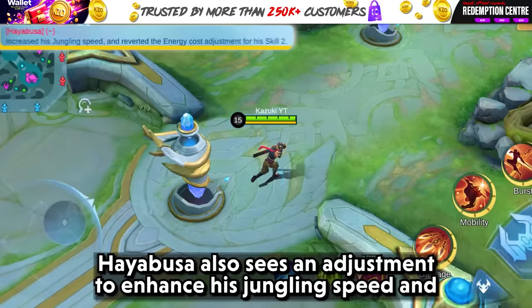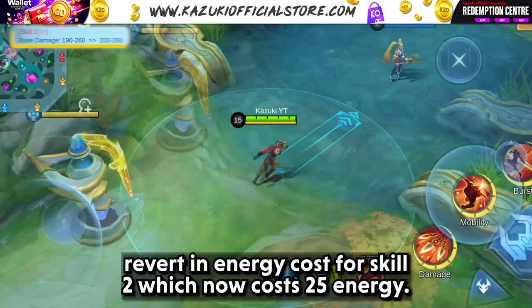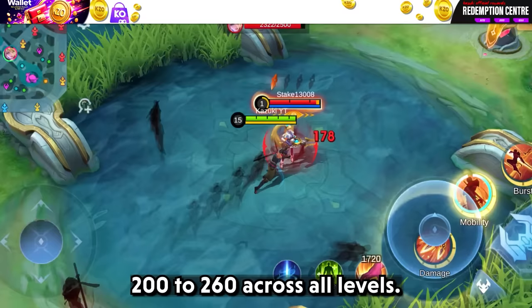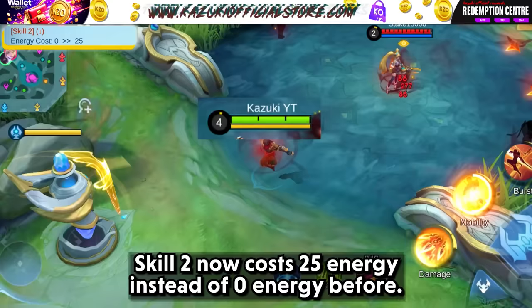Hayabusa also sees an adjustment to enhance his jungling speed and a revert in energy cost for Skill 2, which now costs 25 energy. Skill 1 is buffed to have a base damage from 190 to 260 changed to a consistent 200 to 260 across all levels. Skill 2 now costs 25 energy instead of 0 energy before.